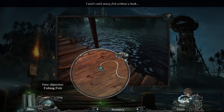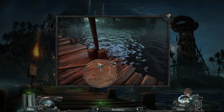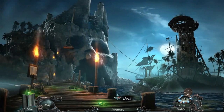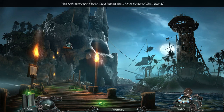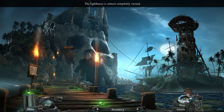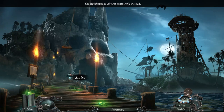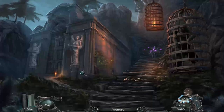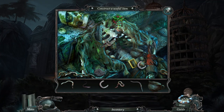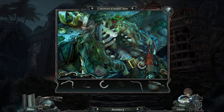Fishing pole — won't catch many fish without a hook. Okay, so we need to get a hook as well. This rock outcropping looks like a human skull. Lighthouse is almost completely ruined. Get rid of the worms.